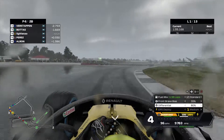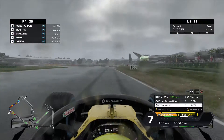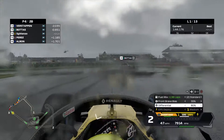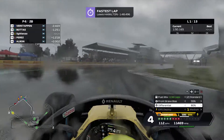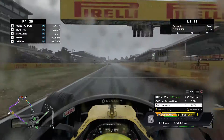Heading down now into Stowe, down the Vale, into the slow Club corner. Just managed to get slowed down enough as we're heading out of Club now. Heading towards the last corner to complete our very first lap. And after lap 1, we are P4.